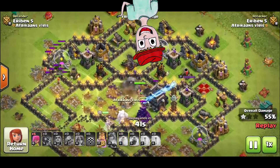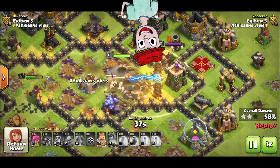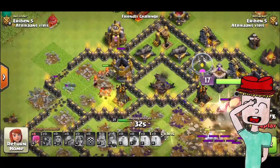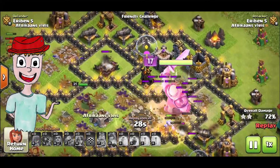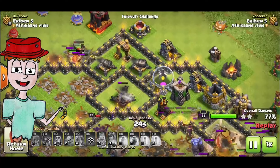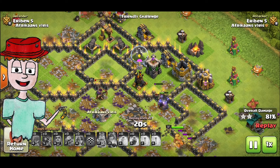Most of my Valkyries popped out on the side, and now they're going to run around the base, so I have to make use of the few Barbarians and remaining Valkyries there. It's a very easy, very satisfying strategy to watch. I guarantee you almost a three-star every single time, unless you do something very wrong.